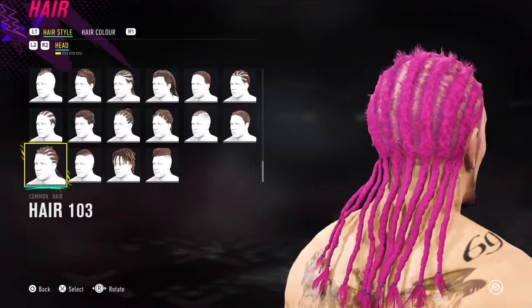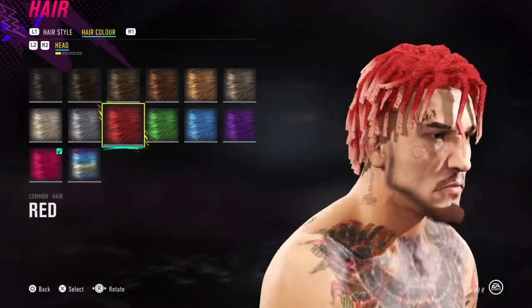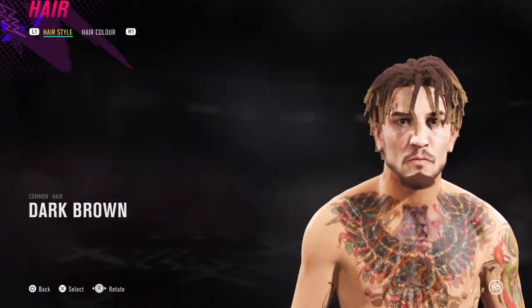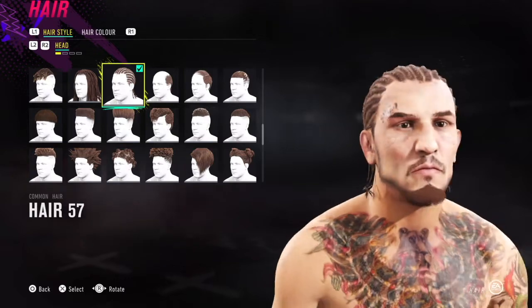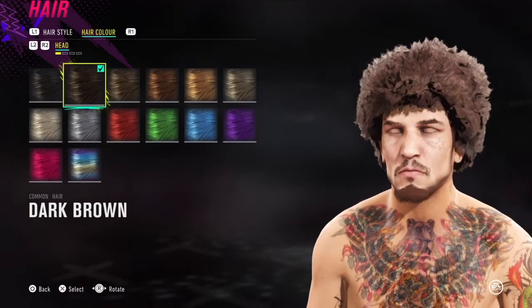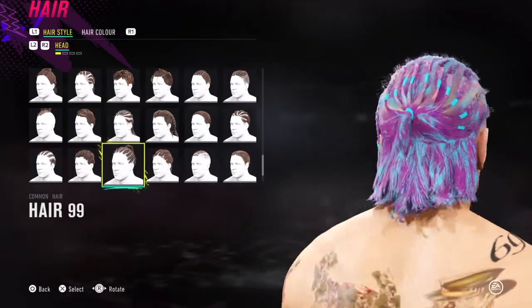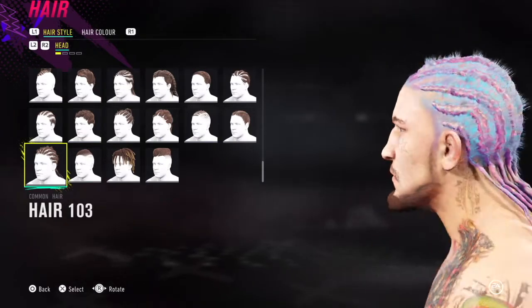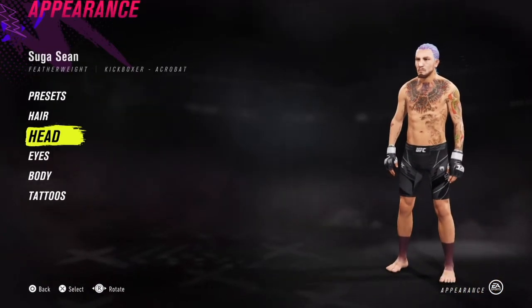The more unique things a person has about their appearance, the more you can get away with in this game. It's really hard to make accurate generic-looking people — you have to nail the face sculpt. But on O'Malley, even if you don't think the face sculpt looks exactly like him, once you add the tattoos, the facial hair, and the crazy hair colors, all those little things add up. That's what I mean by being able to get away with a little more on fighters with unique features.